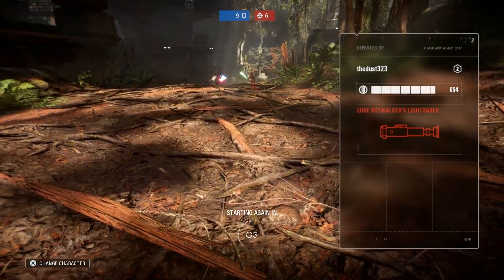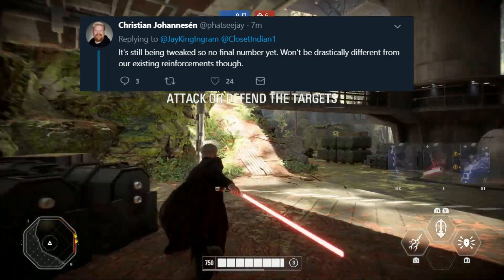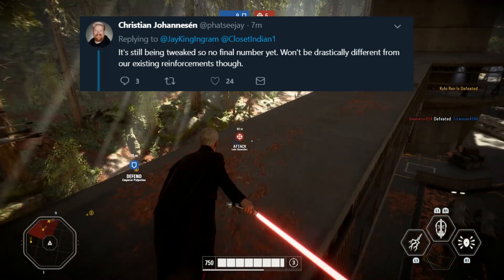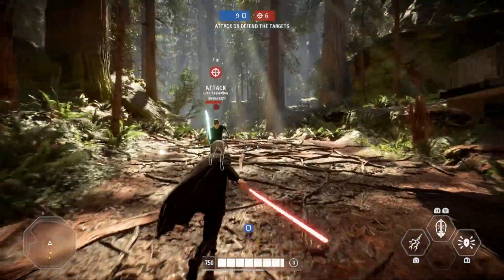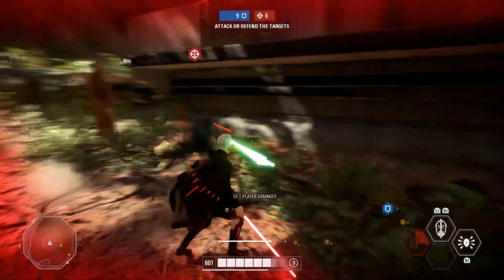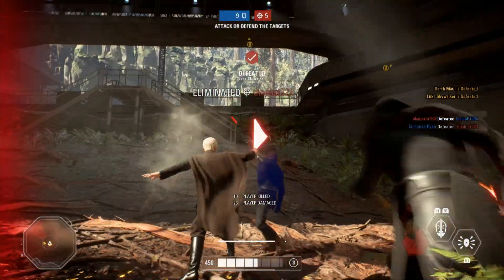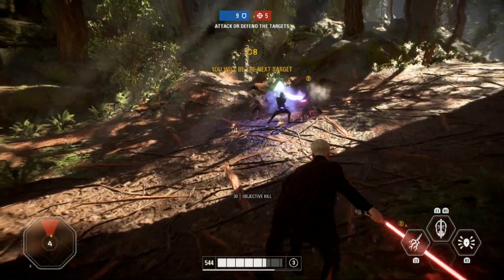Concerning actual battle point costs, Christian Johansson responded and said it's still being tweaked, so no final number yet, but it won't be drastically different from existing reinforcements. I'm guessing the Droid Commando and the Arc Trooper will probably be similar to the cost of a Jump Trooper or Death Trooper, for instance — so it shouldn't be too much of a difference.